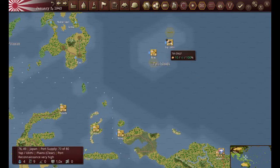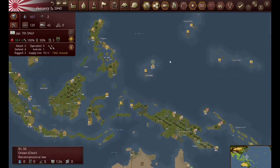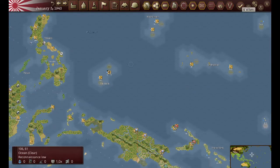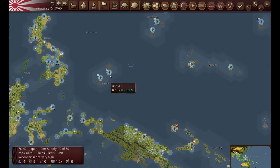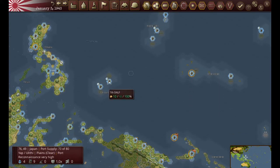I've got these marines here with the engineer quirk and they are working on upgrading Yap to a size five port, which will make it a major port. Once it does, it will complete the areas that I want to have upgraded.